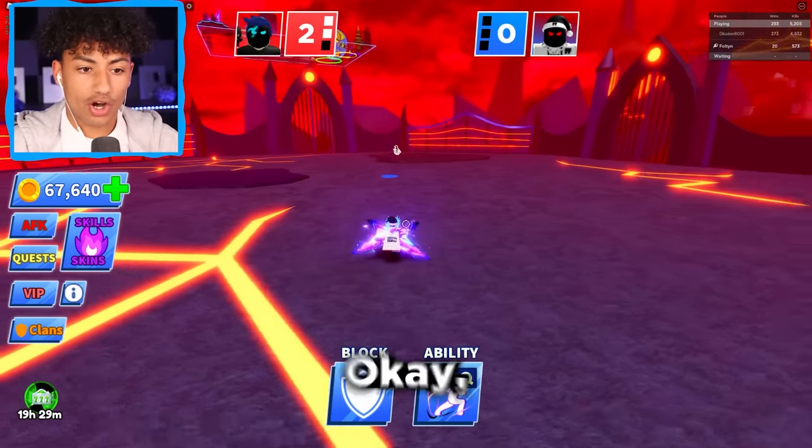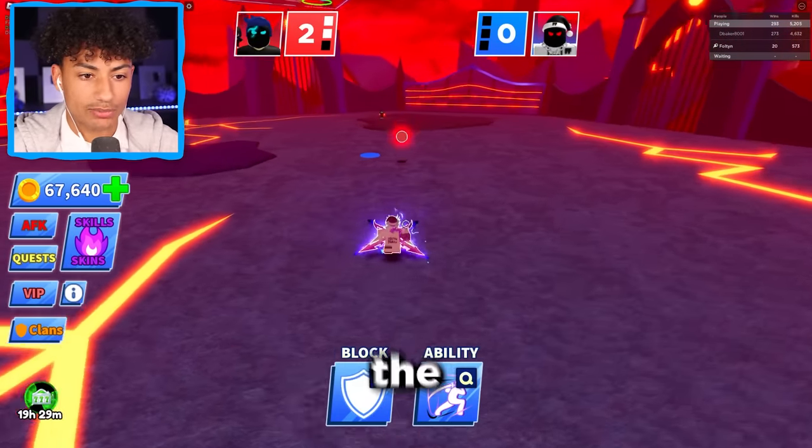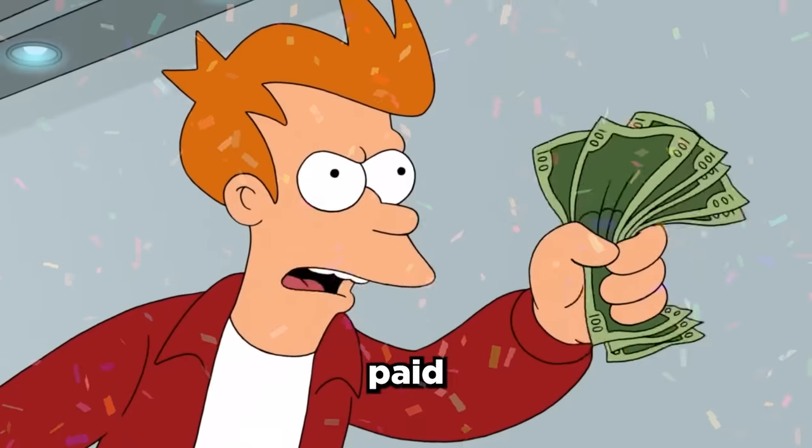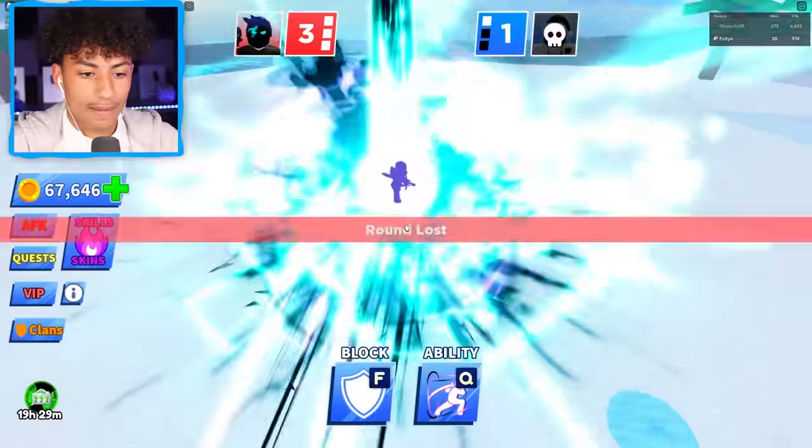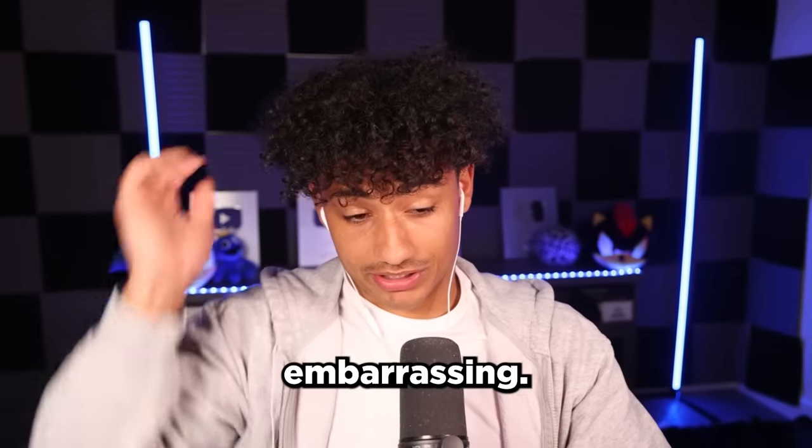Oh no, I'm gonna use it right now then. Wait, when do I use it? Do I use it when I hit the ball? Boom. Yes, sir — this ability is easy to win with. Are you kidding? Watch this, I'm gonna do it again. Bop. And I just died. All right, well, that's embarrassing.